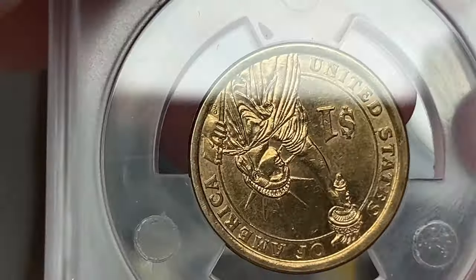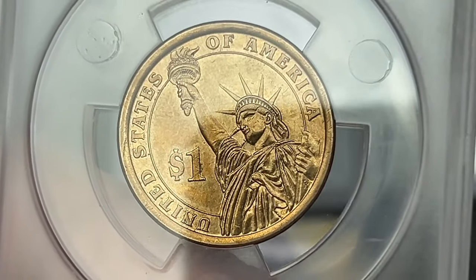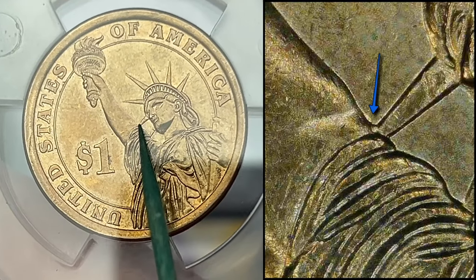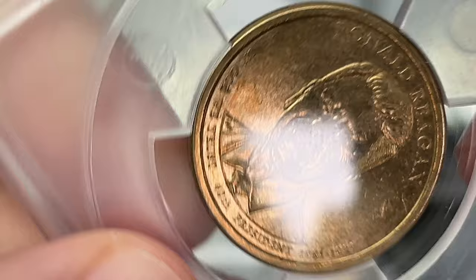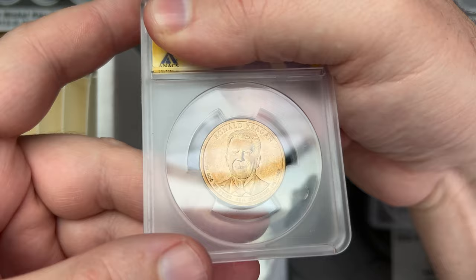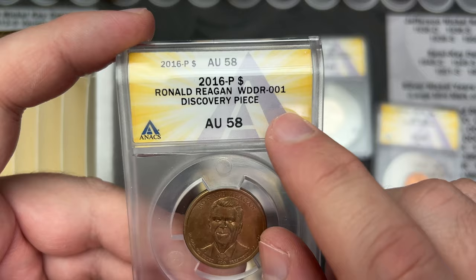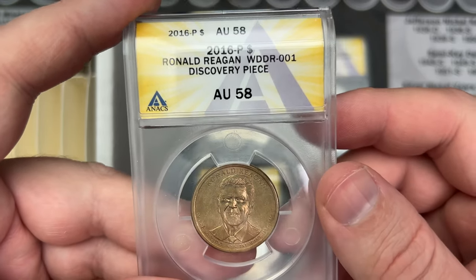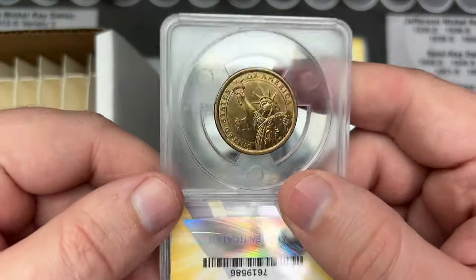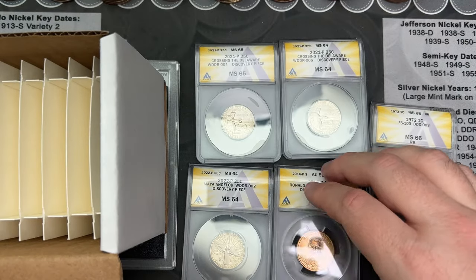This is a dollar coin that I sent in to get graded. It has doubling here — it's a very minor double die, but this is on a Ronald Reagan dollar. So this is going to be a discovery piece as well. That was not listed before I sent it in. WDDR Number One, discovery piece. AU 58 — yeah, this one is a little bit circulated, but I still got the discovery piece.